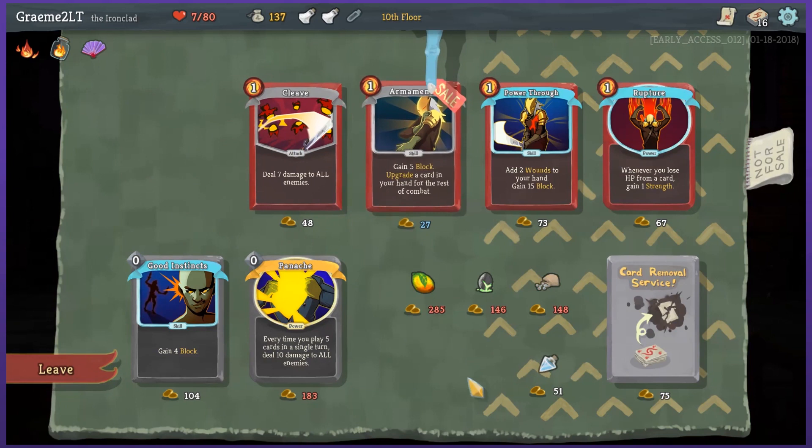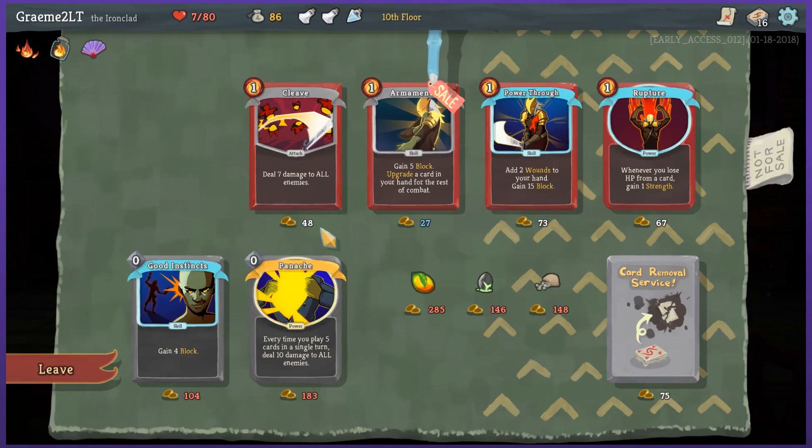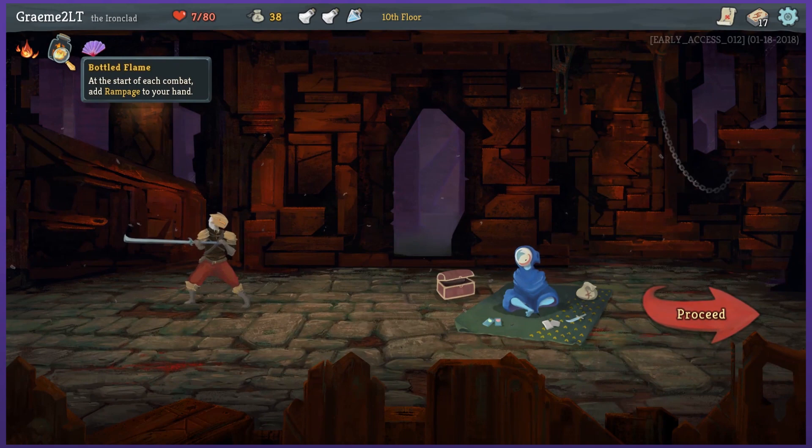I like the sounds of Headbutt — I'm just gonna bash people in the brain. I can afford other things considering how close I am to dying. Block potion — I'm gonna need that. I might as well get Cleave. And then I'll leave after buying Cleave. Good that I get both the Ornamental Fan and the Bottled Flame — that is good.